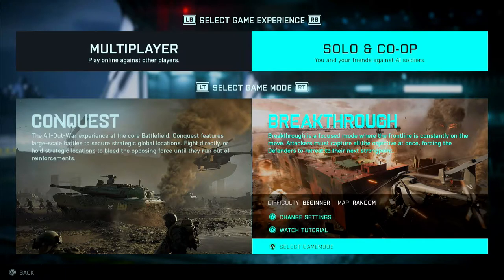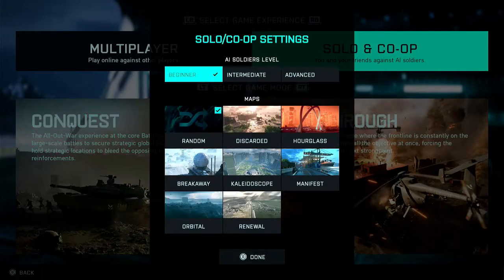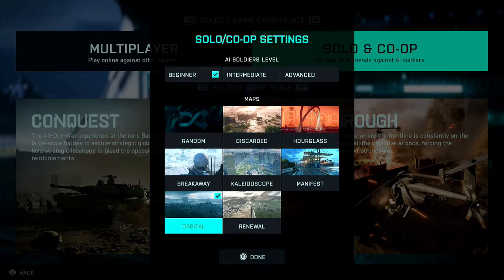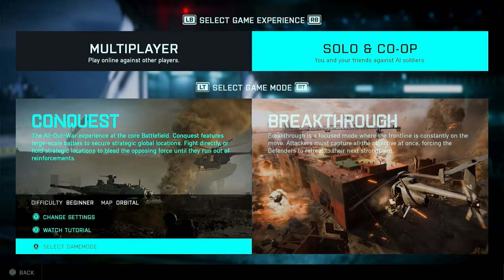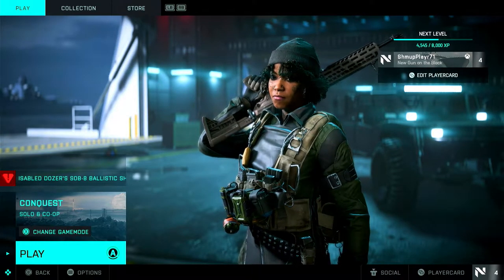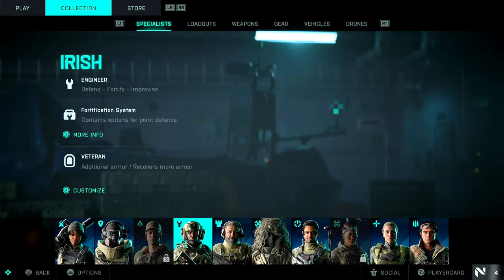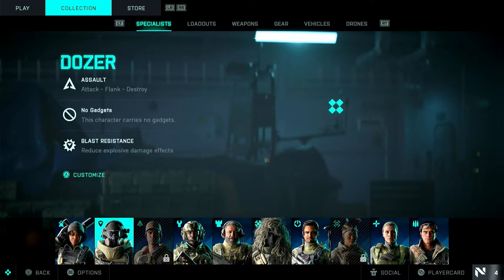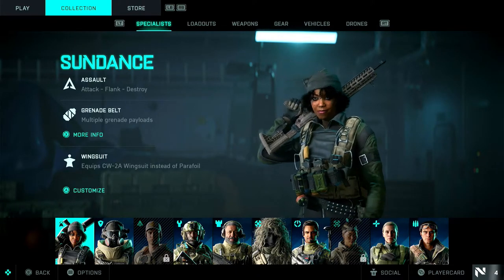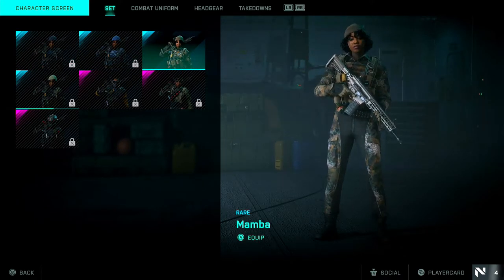First off, we're going to pick Solo and Co-op from the menu. We want to pick the Orbital map because you need to be on Orbital to get this achievement. You can do it in multiplayer, but picking single player or co-op is just an easier way — you can start a map straight away. You also need to pick this character because she already has the wingsuit.